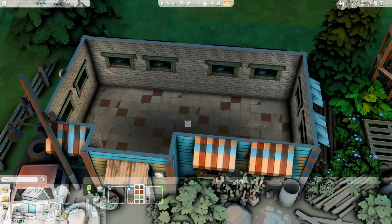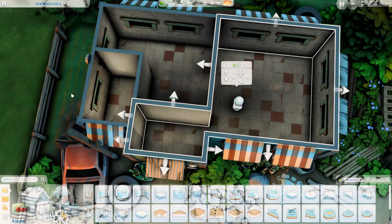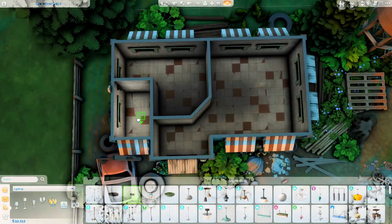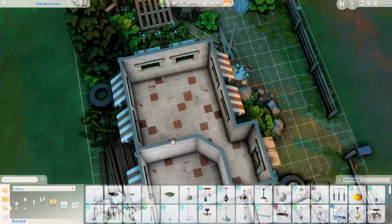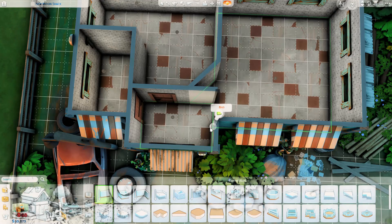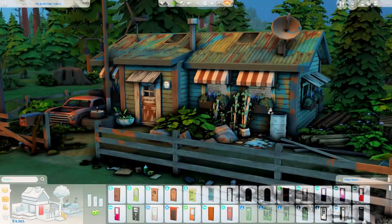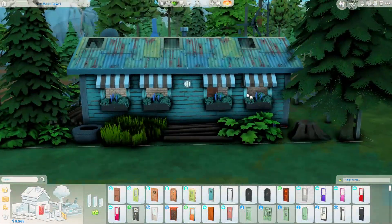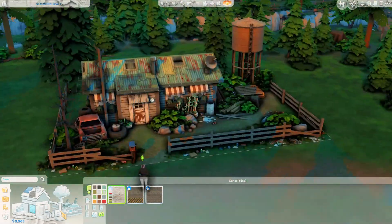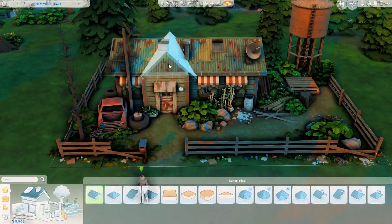I wanted it to be as cheap as possible to upkeep — with the bills and all that. You can tell I don't play the game very often; I'm definitely more of a builder. The floor plan is really basic: there's a small entryway, a bathroom off to the left, a bedroom, and then a very small kitchen, dining, and living area. The items we've used on the interior though — I'm in love with the sofa in the living room, I love it so much.